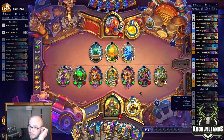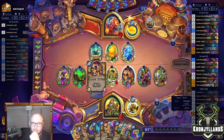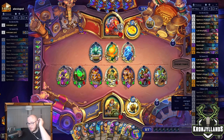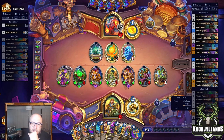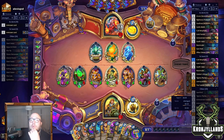It is a ton of damage. From hand I have 16. So what can we do? I can trade off one of these, but that's not going to be enough. That's going to be 33 into 11 — that's 44. He has more than that.